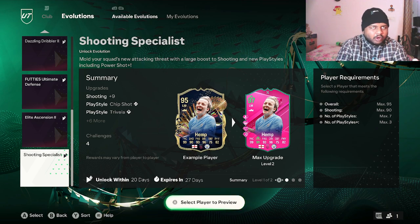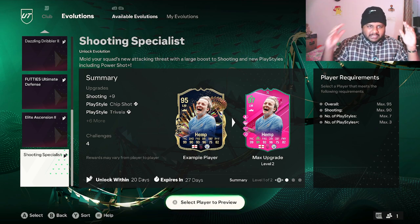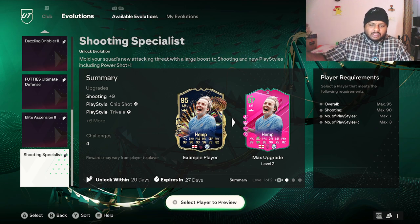We took him from 78 to 83, to 86, then to 89, and from 89 we took him to 92 or 93, and from there we took him to 95. That is the card we're going to be using in this Shooting Specialist evolution.